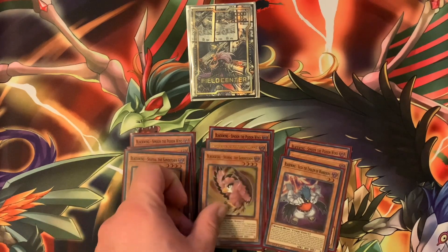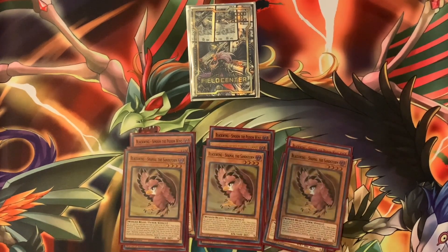Next up we have three Shamal the Sandstorm. Even though you burn for 700, it lets you get one of your Black Wings back into your hand, which is really good. My main go-to was Simoon — it doesn't specify attack or level, so Simoon is your best bet to get your starting plays out. But if Simoon is banished for some reason, Soldiary is always a good choice.